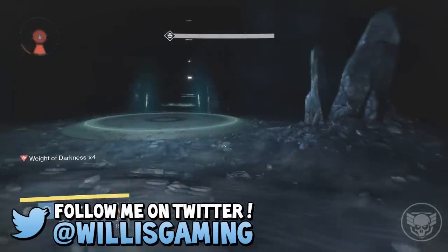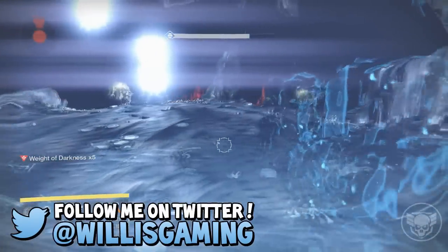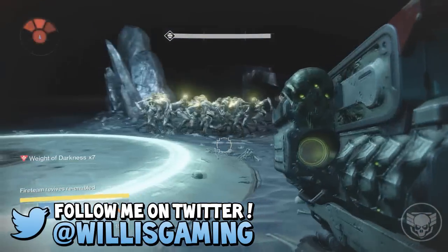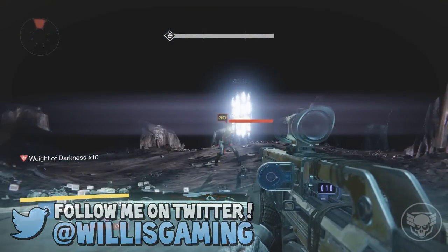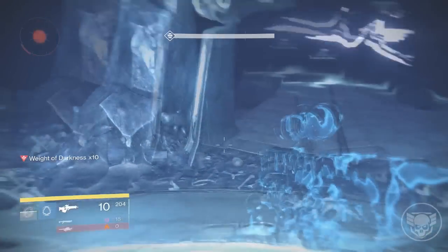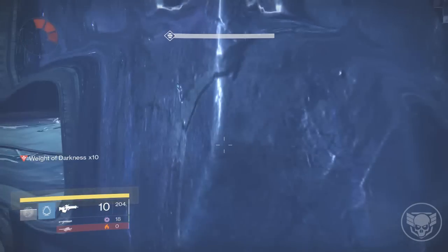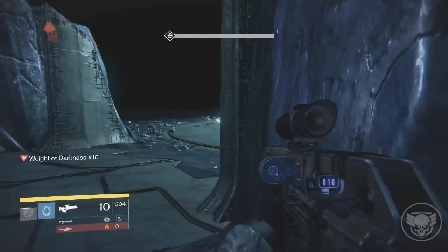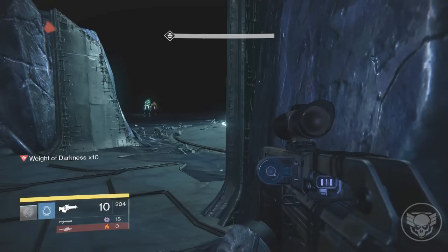Once you're finished running through the entire thing and you get to the last plate, there'll be a bunch of Thrall behind you. Get them all grouped up, make sure all the ones following you are dead — just get a rocket launcher and kill them all. My strategy is to crouch by here and sit behind this little rock. Sometimes enemies will get glitched out and fall off the edge.